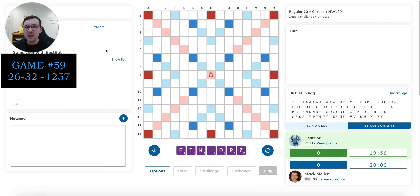Hey guys, and welcome to game number 59 out of 100 of my Human vs. AI series, where I'm taking on the AI-powered ScrabbleBot Best Bot in a 100-game match. We're currently at 26 wins, 32 losses through 58 games, so staying at 6 games behind the bot, which is roughly where we've been for quite a while. Hopefully, as we near our 60th game, we can start breaking through and maybe evening it up pretty soon.